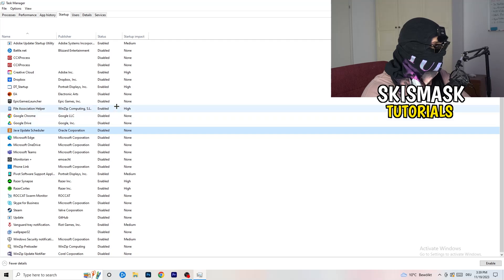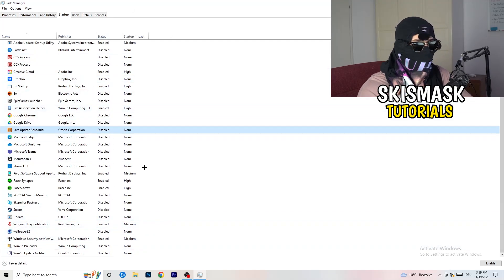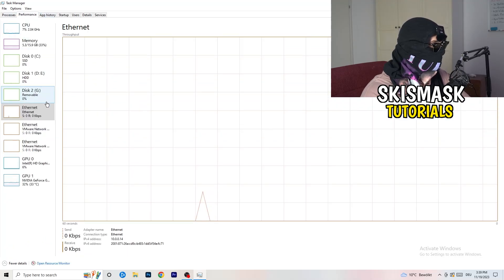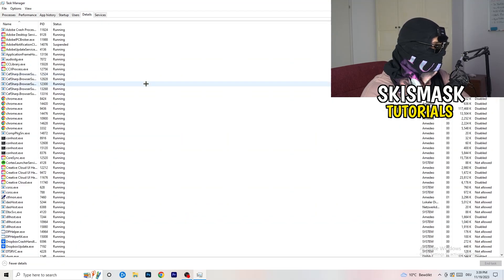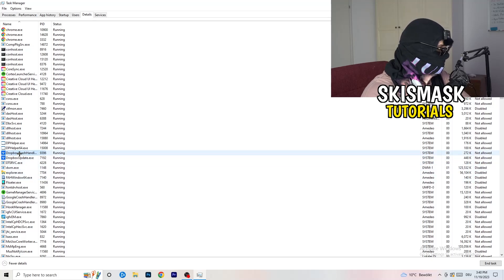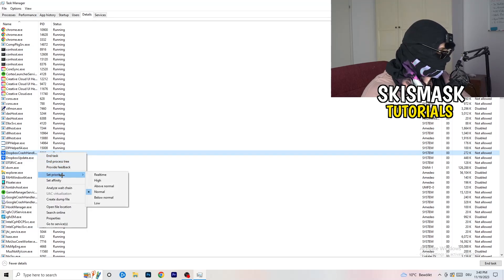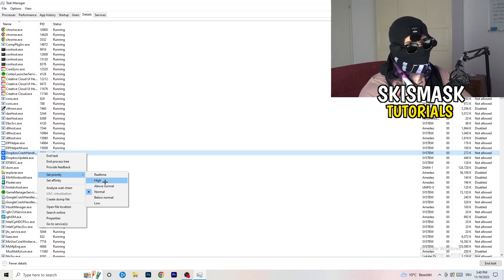Disable these startup entries — as you can see, a lot of my applications are already disabled because I also had crashing issues. Another thing: go to the Details tab in the top-left, search for the game process, right-click it, go to Set Priority, and click either Above Normal or High. It really depends on your PC — try it out and see which works better. Once finished, you can close Task Manager.